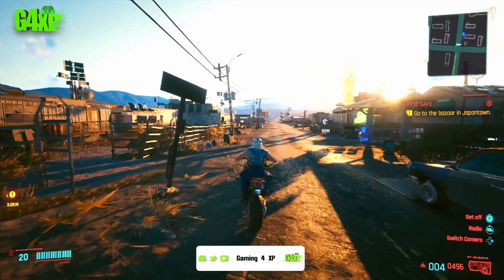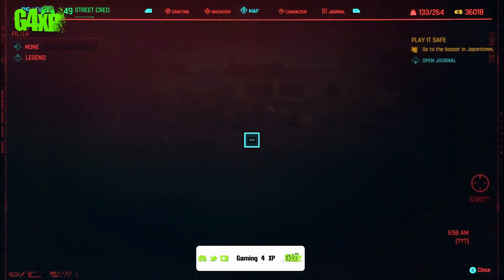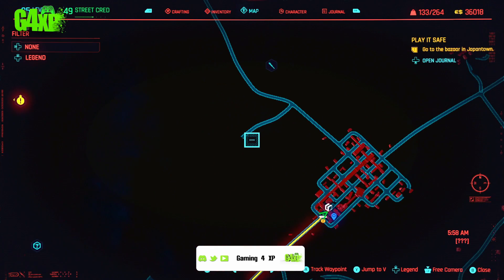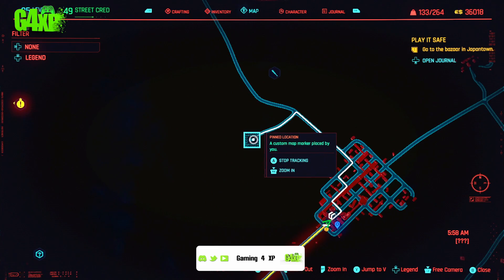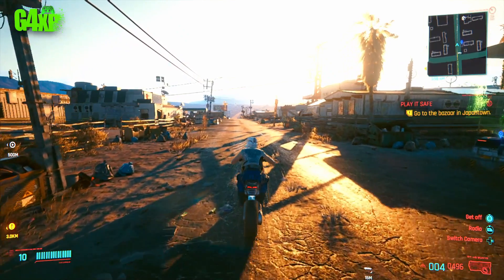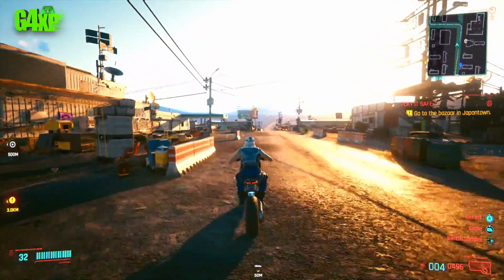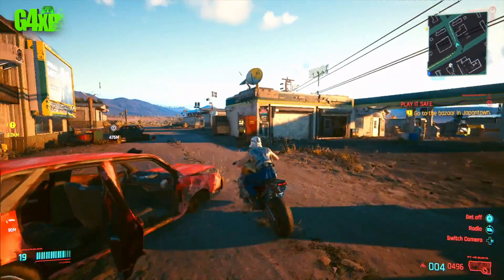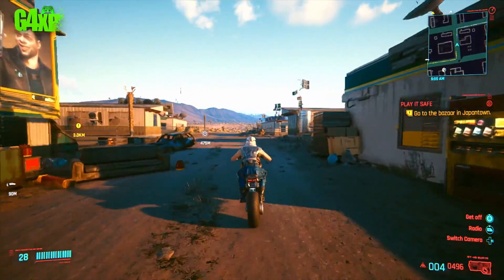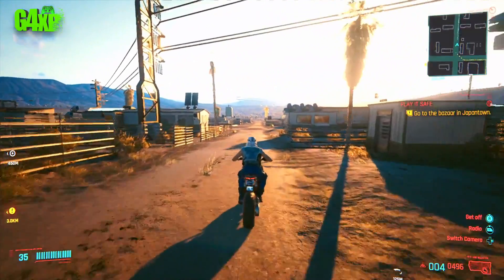Mark where we're going on the map. We're actually heading back to where we had a bit of a set-to with Nash in Ghost Town. Mark that spot on the map — it's not too far, just a couple of minutes' drive. It's a lovely day for a drive on the motorbike.